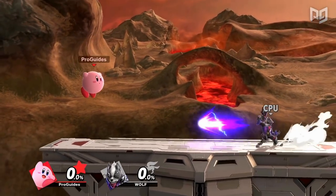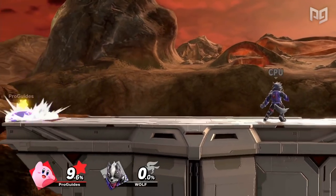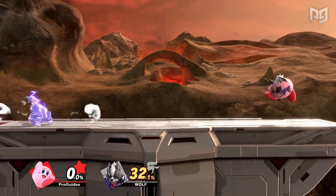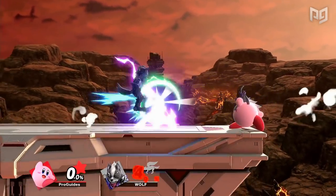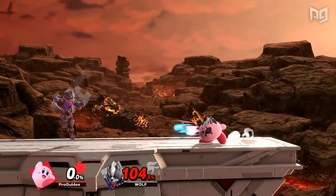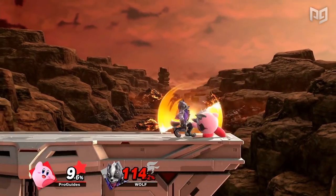Wolf's laser is pretty simple — it's just a good, long-range projectile that changes the pace of the neutral game. Kirby's laser will do the exact same, and has slightly better frame data and damage output compared to Wolf's. Wolf can actually camp out Kirby pretty well with the laser and take advantage of his approaches, so this lets Kirby combat the strategy and create mix-up trees if Wolf tries reflecting the laser.